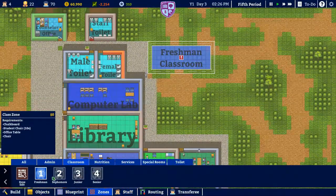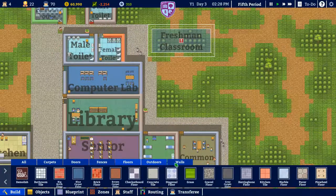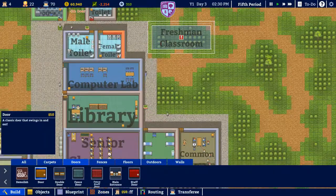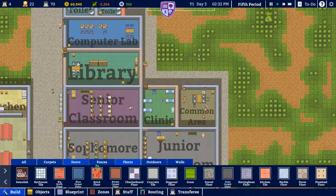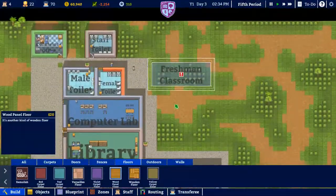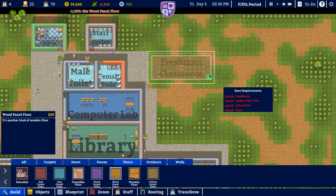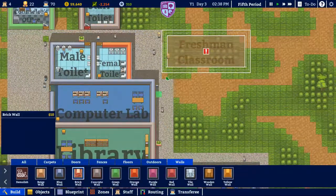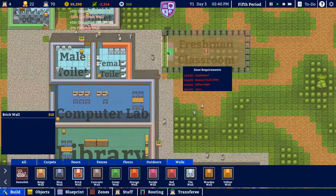We'll add a door — not a staff door — we'll rotate this beast. We'll definitely need some flooring. Since we've got some cash, let's splurge — the new addition will have wood paneling. You've seen it first here on the channel. For the walls, we'll do ten-dollar brick walls. It's going to be awesome.